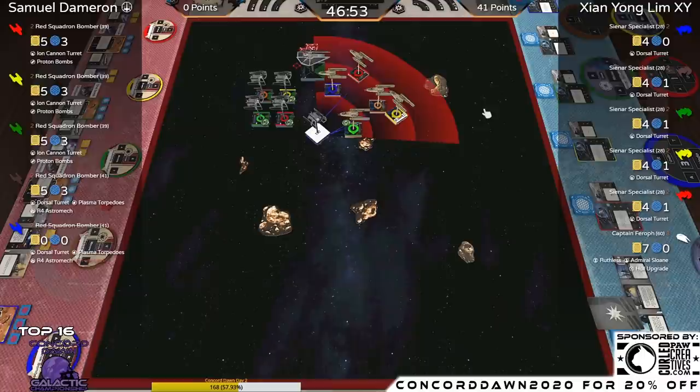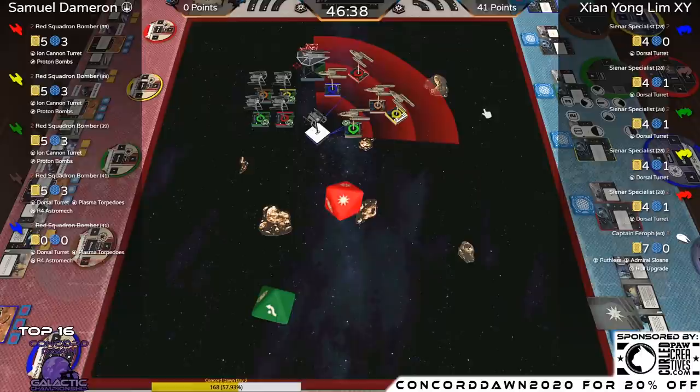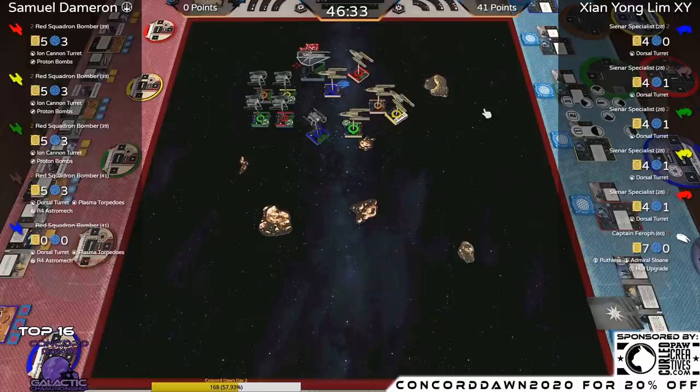Ships are not removed until after the end of the initiative step — we're still in initiative two. Blue goes into Green at range one: one hit, no damage. For those asking in chat: once a Y-Wing has received a crit, the ability is turned off. It only converts one crit per attack to a hit — previously two crits came in, one got changed, and the other crit went through.